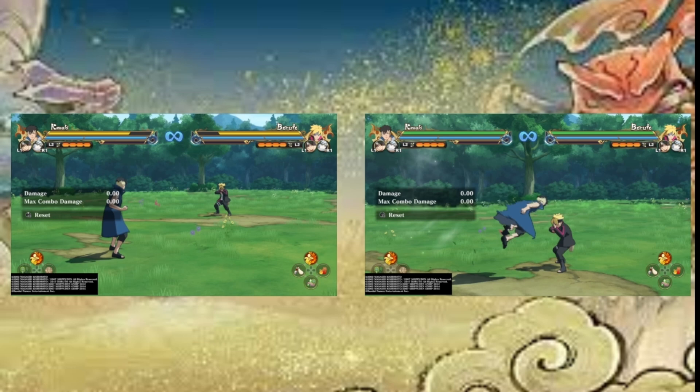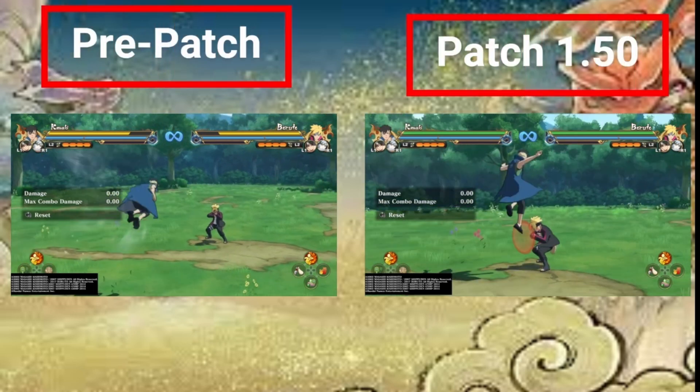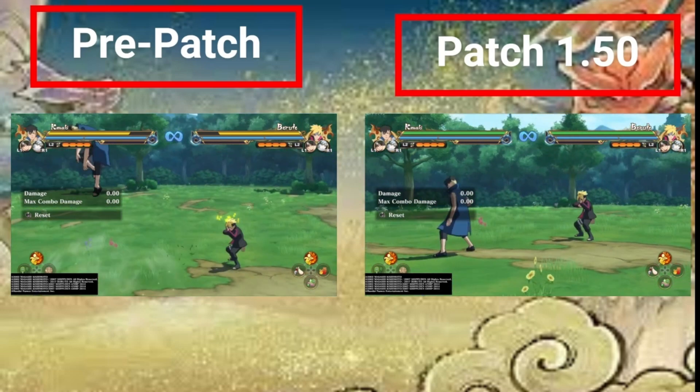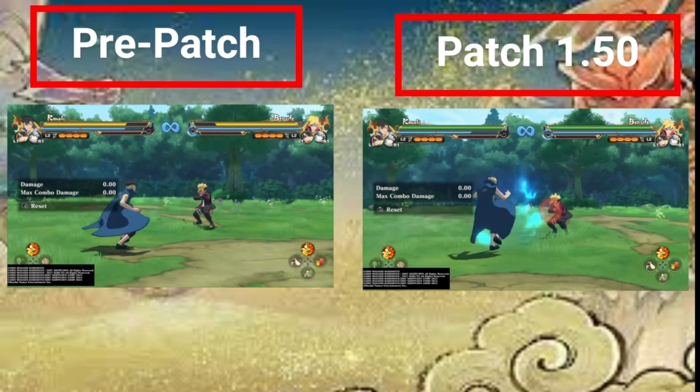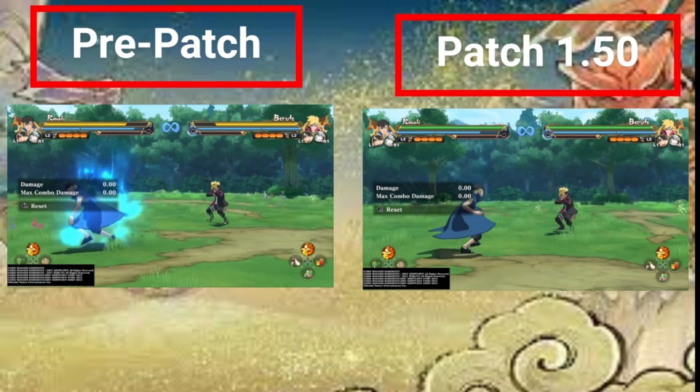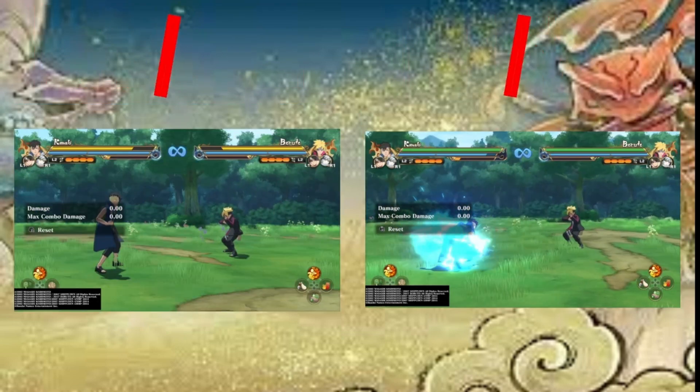Let's get on with the video. The first change is battle balance adjustments. Ninja Dash has reduced guard damage. Chakra Dash has reduced guard damage. Charge Chakra Dash has reduced guard damage, along with Cancel Chakra Dash having increased chakra consumption required to activate it. On the right we got patch 1.50 — it takes five dashes now. Pre-patch it only took four. Cancel Chakra Dash — we call it Spark Dash in the competitive community — costs more chakra.